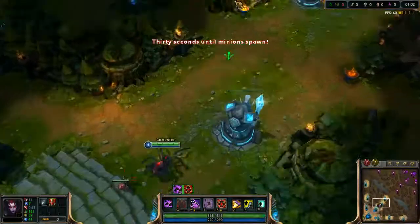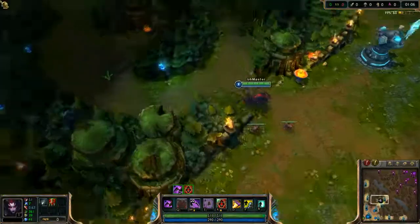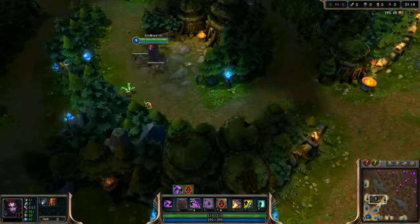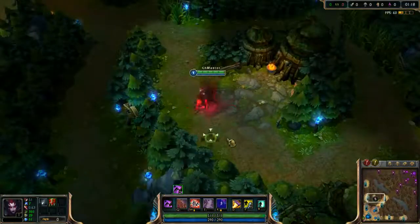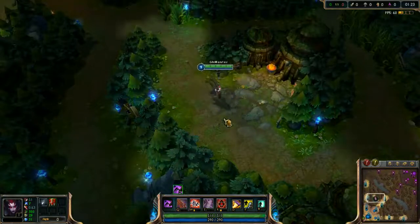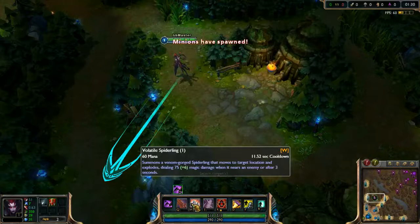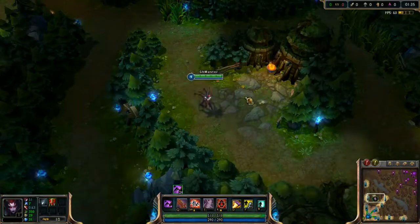When moving through the jungle, you have to move in spider form, which gives you more movement speed and some armor and magic resist. But usually you will start every battle with human form, landing cocoon and neurotoxin, volatile spiderling, and only after that change to spider form.